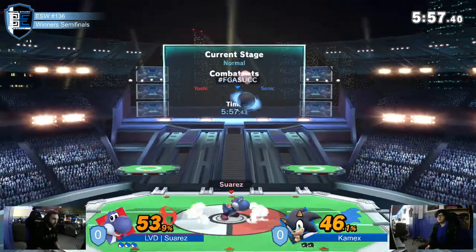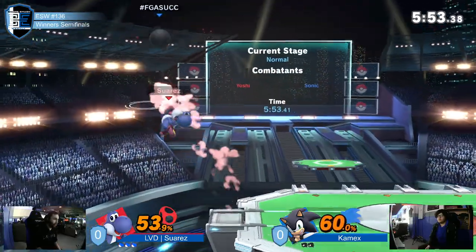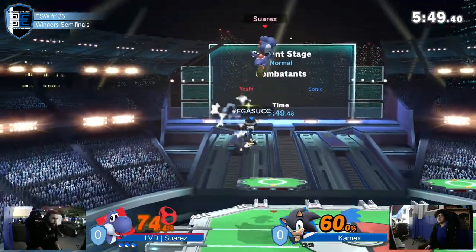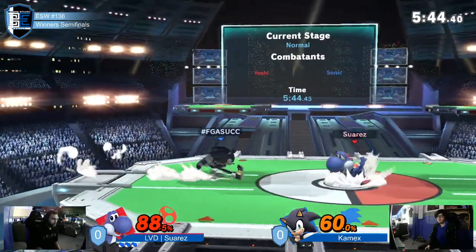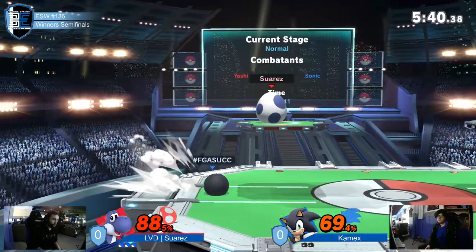Up air out of egg, up air again. Up tilt won't find its target though. Kept dashing just in case he ever shielded. Up air not landing. Back air, not quite either. He tried to bait something out, but Nair was just too big.